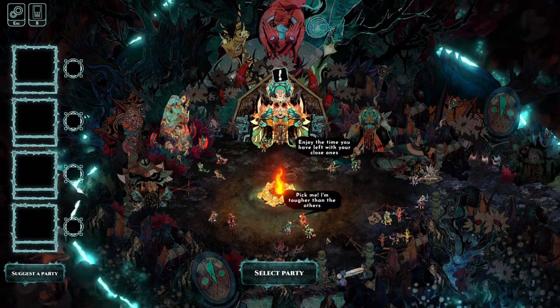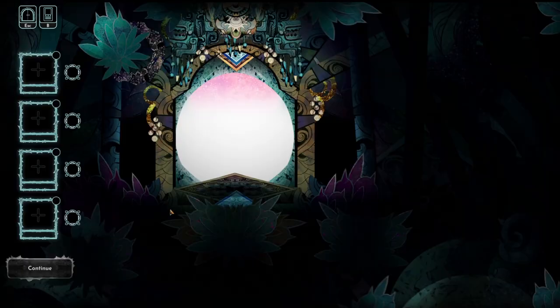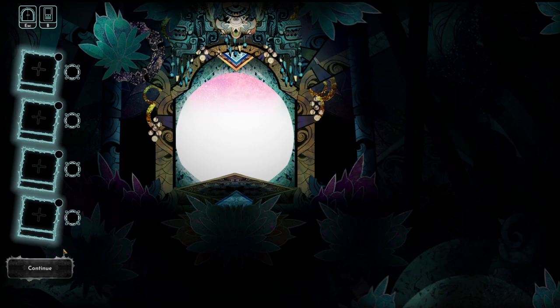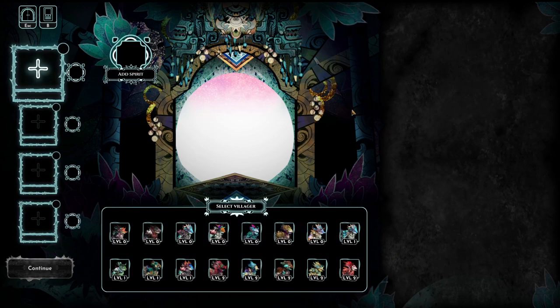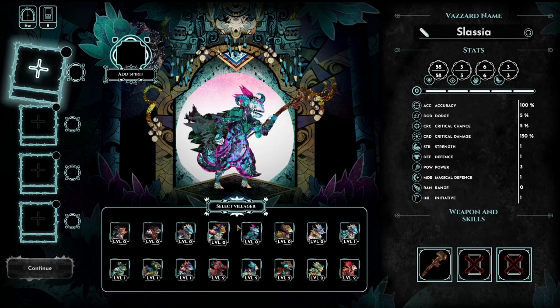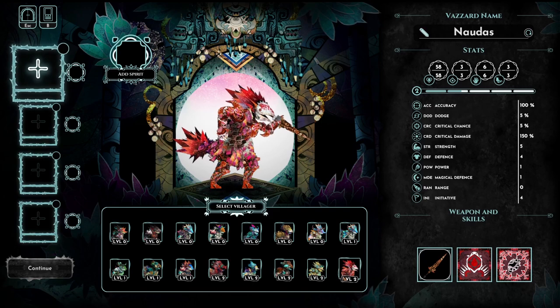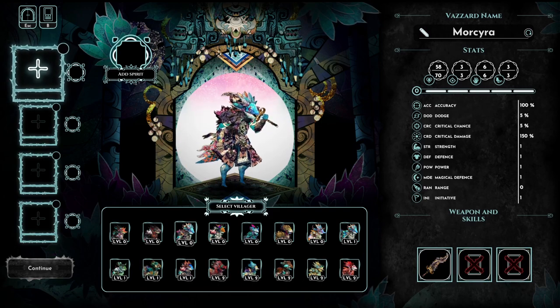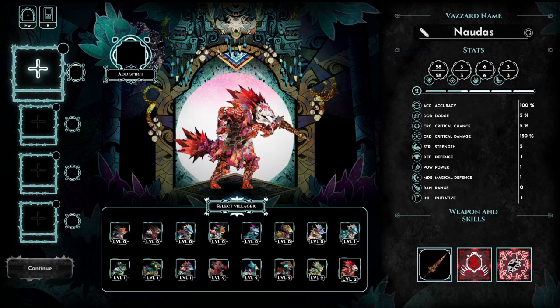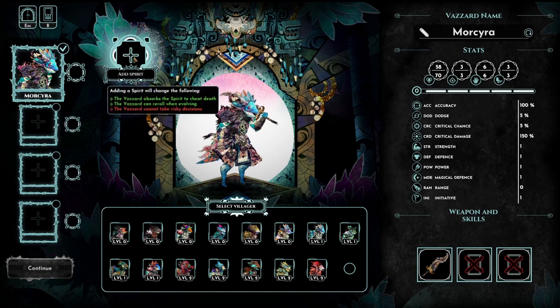So what we're doing right now is we're gonna pick a party of four vazards. You can do this yourself, or you can have it suggest party members to you. We've got a pool of some vazards. I think these are very handcrafted. We can throw some lads together — you might see that on the right there they have some varying stats.